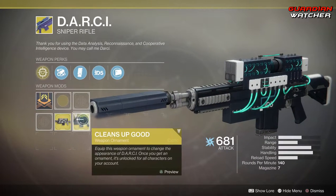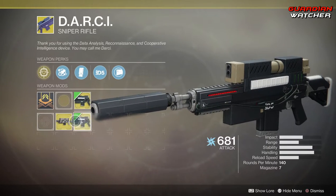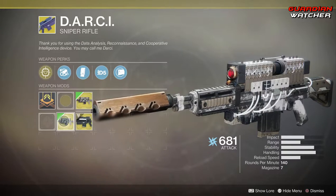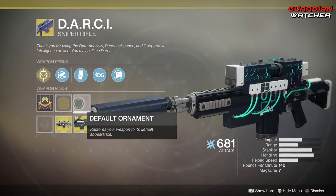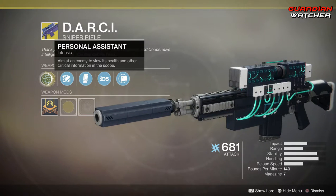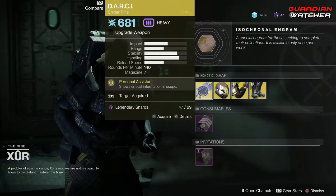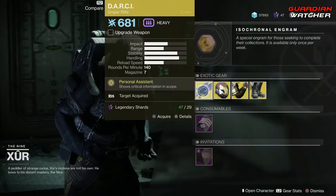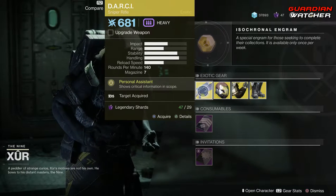This has two different ornaments — 'This Cleans Up Good,' which looks pretty decent, and 'Mind of Its Own,' which looks pretty badass. None of these ornaments actually come with the weapon, but they are ornaments that this weapon has. The Darcy is definitely a good exotic to have in PvE and PvP. However, I probably would not waste my exotic slot on it. I'm going to give this a Tier 3 in PvP, and definitely a Tier 3.5 to even a Tier 4 in PvE. If you don't know the Tier Scale, I'll put it in the description box below.